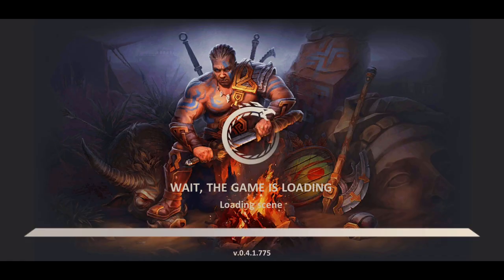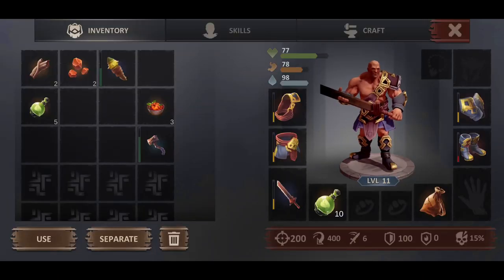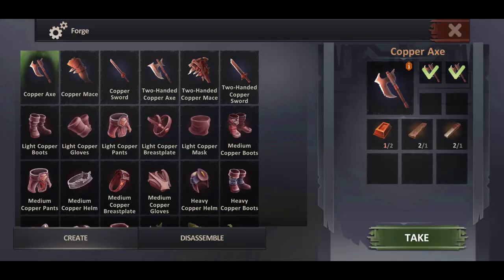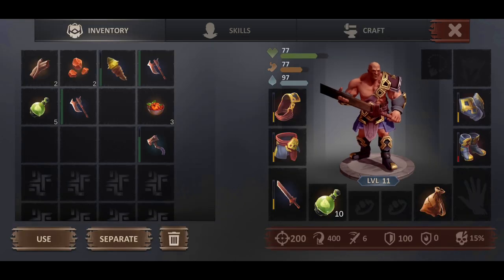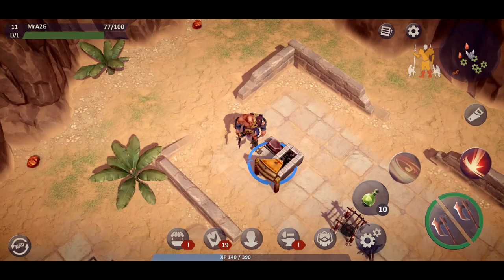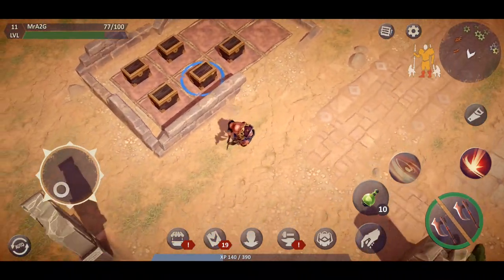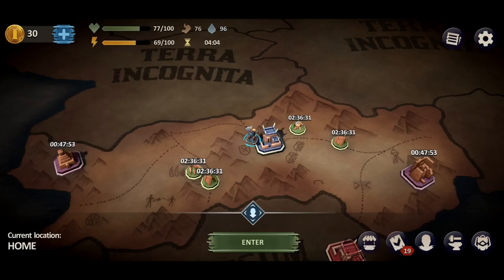Let's head back home to the forge where I had my axes. Let's grab one and now we've got dual axes — they're going to do 10 damage each. So if you're lucky with a hit you'll get as much attack as you would with the two-handed sword. I haven't actually used dual axes before so this will be interesting.